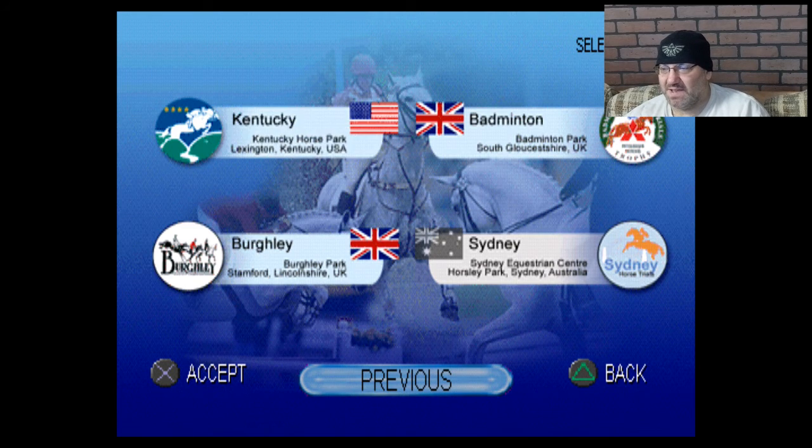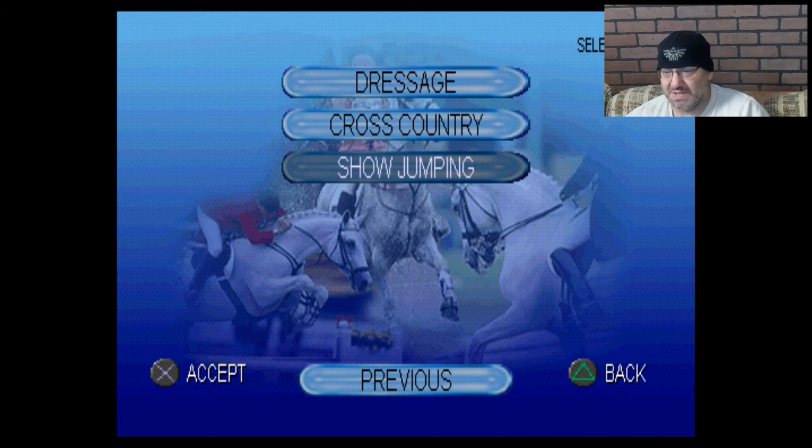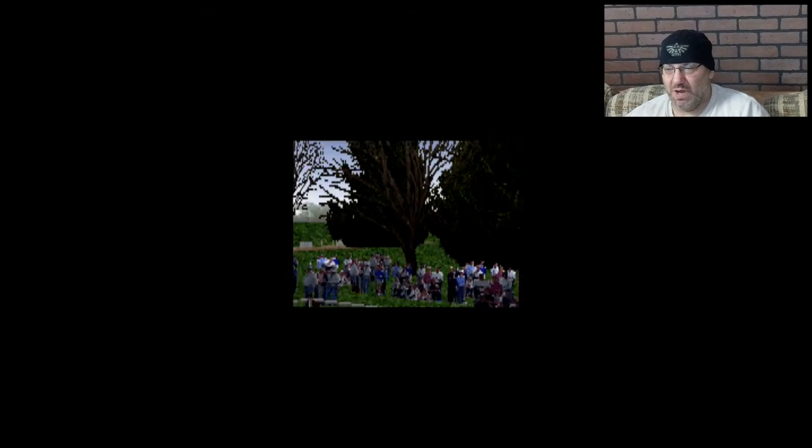All right, let's go. We're doing dressage. We can't go to Sydney because I have never unlocked it — I don't know how. But these are big squares; I don't know if they're rated differently. But we're going to go to Kentucky. Some of my family lives close to Kentucky. So here are the main three things: there's dressage, cross-country, and show jumping. Dressage is the only one that I actually understand, so we'll go with this one.